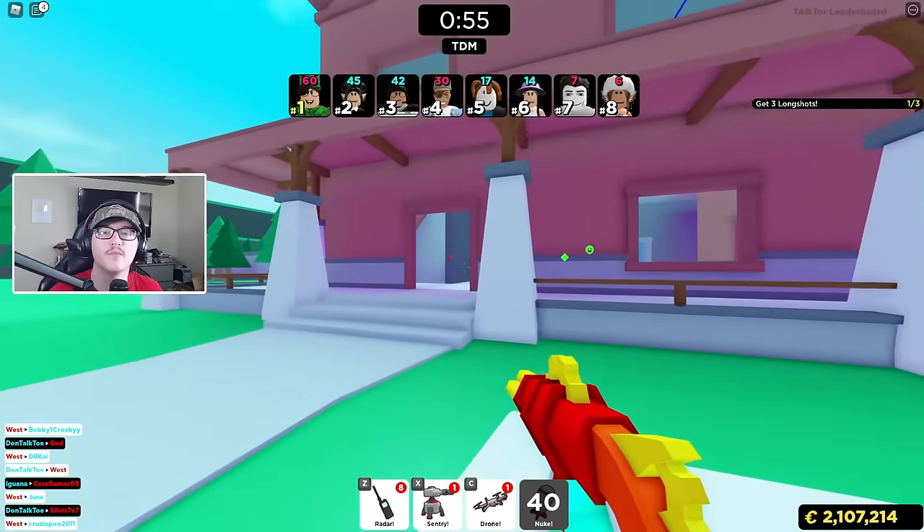Bubble gum gun — yeah, we're gonna have to buy way more credits. The bubble gum gun is a pretty cool gun, it actually has a good fire rate and it's a unique one. I feel bad for him — he just placed that drone and I took it out. We only have 50 seconds left — what am I doing with two sentries in my inventory? We need to start putting them down. We'll come back to the unicorn gun because I'm gonna have to put in some Robux for credits.